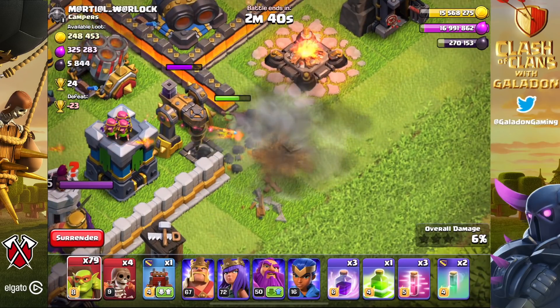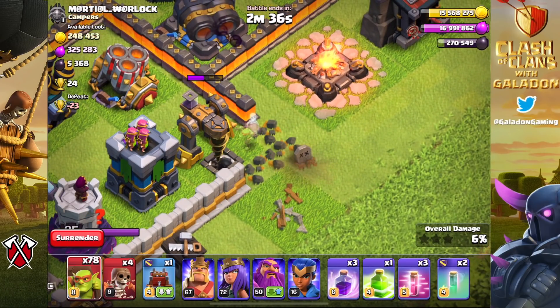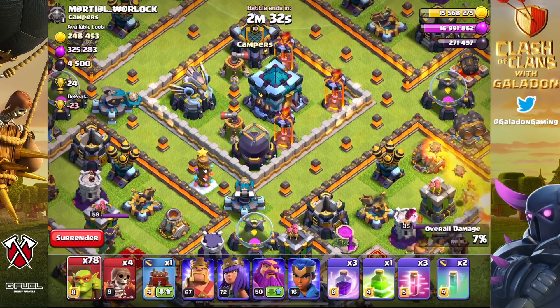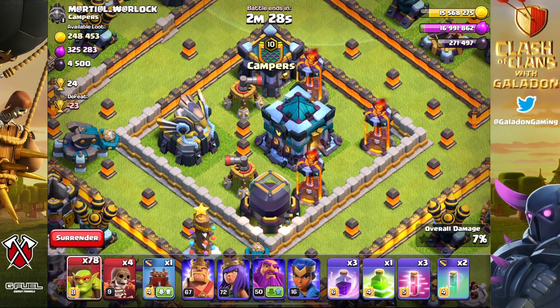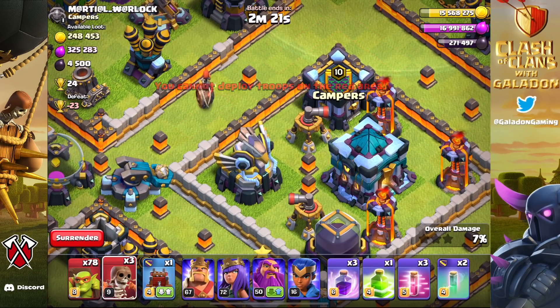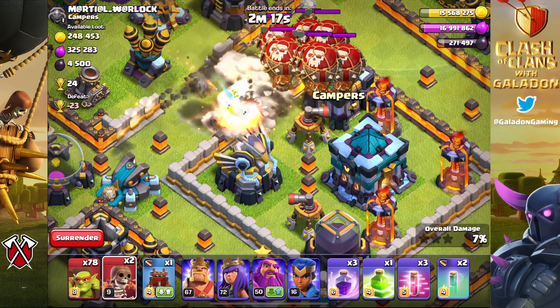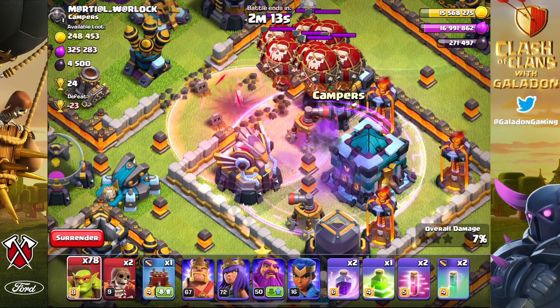In this case we had a friendly little gap left behind by an amateur base designer. There are some deployment spaces near the Town Hall and we're going to use those to get in after the Town Hall, the dark elixir storage, and the clan castle - just in case the treasury has a little dark elixir. We roll in with wall breakers triggering bombs, and the CC is not a concern.